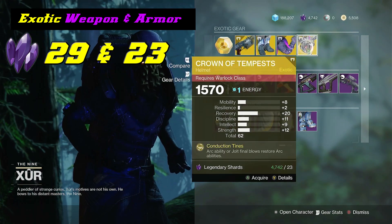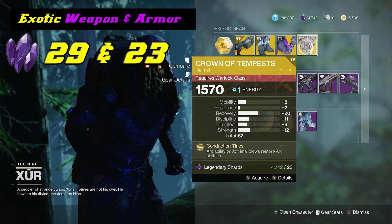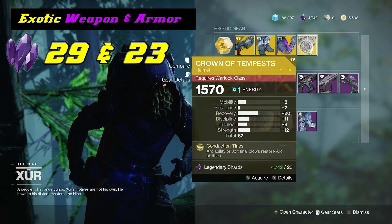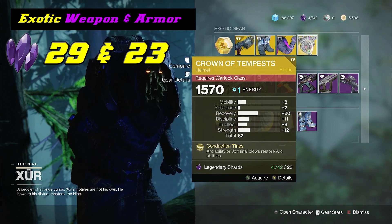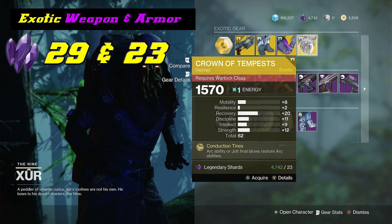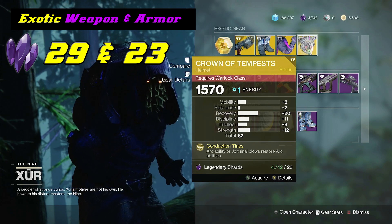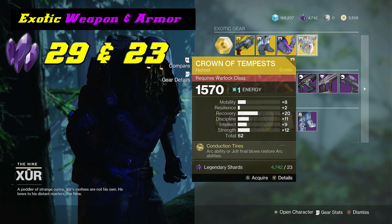Now we take a look at the exotic piece for the Warlocks — the Crown of Tempest Helmet, which is a really good helmet if you love the arc side of things with your Warlock. Basically what this does, it gives you arc ability or jolt final blows that restore arc abilities. It's got a plus 20 recovery, so this is definitely going to be really good for the PVP side of things. You could take it into PVE, but this is one of those things you want in PVP because it will give your abilities back every time you jolt or shoot somebody.